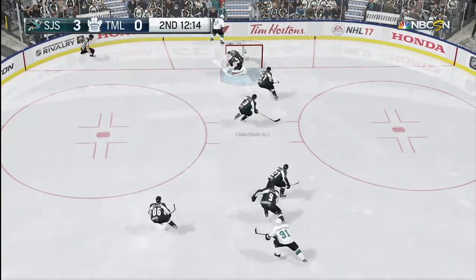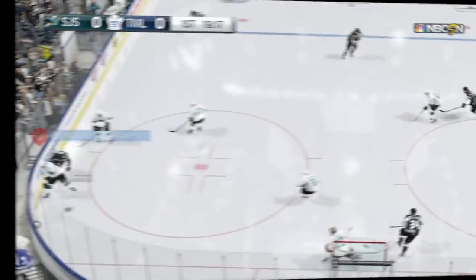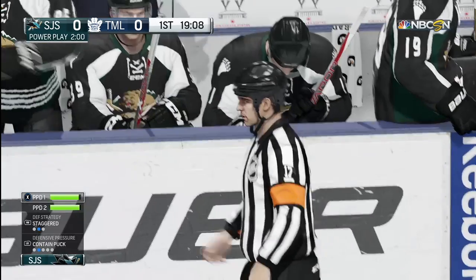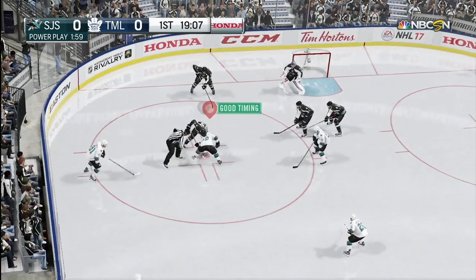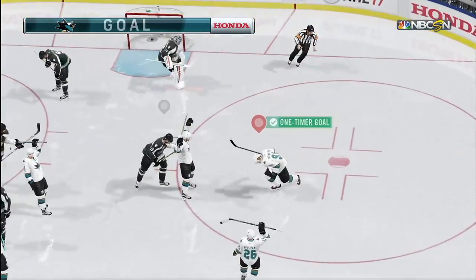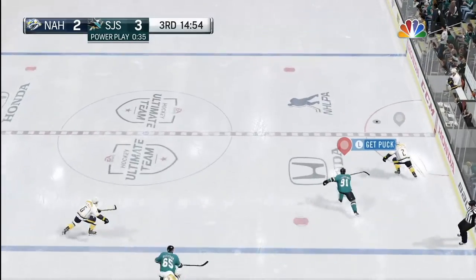Here you can see him working with Pavel Bure — they mesh really well together. He's standing in the middle between the hash marks and he's able to get the pass and finish it. Just a great finisher all around. Back on the power play, and this is probably when he's at his best. It's a very similar goal — Stamkos over to him and he's able to just put it in. He's really most efficient on the power play.